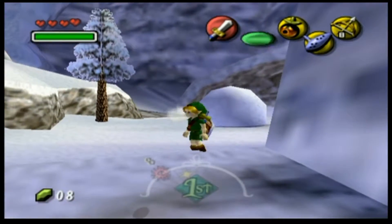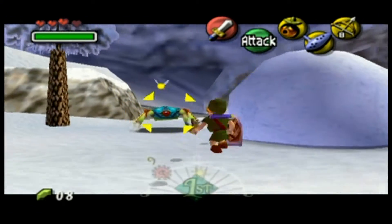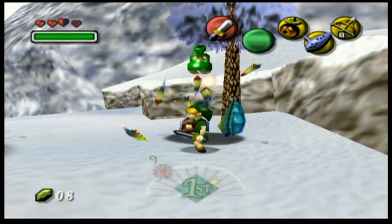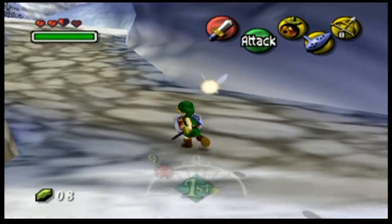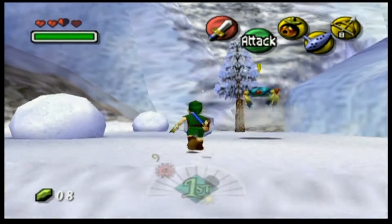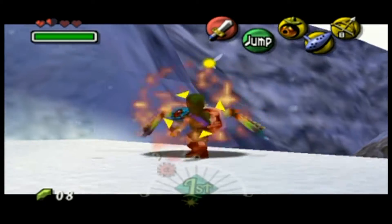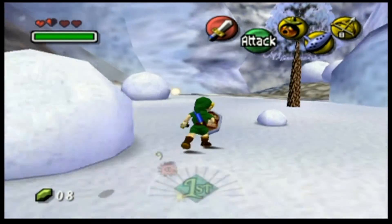And then you need to get your horse to go to the other two locations. To do that you need something from here, and you have to complete this temple to get it. Is it C4? Actually that's not too far off — it's the Powder Keg, which is more powerful than a bomb.